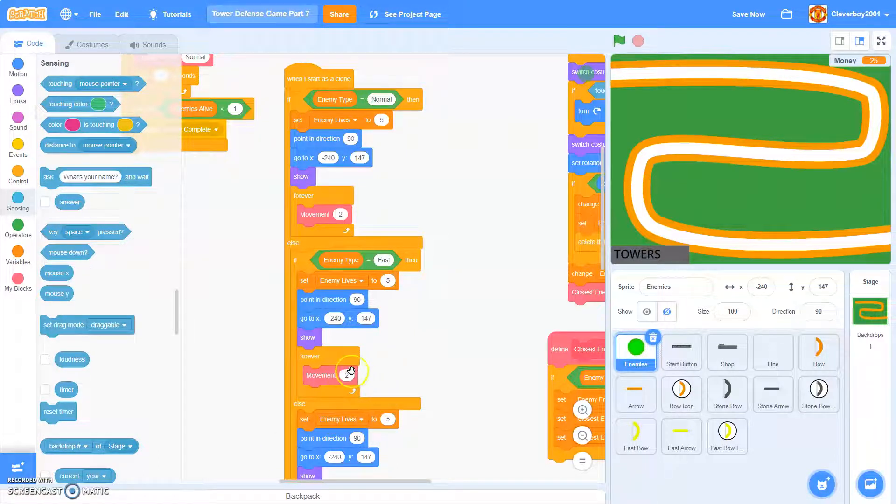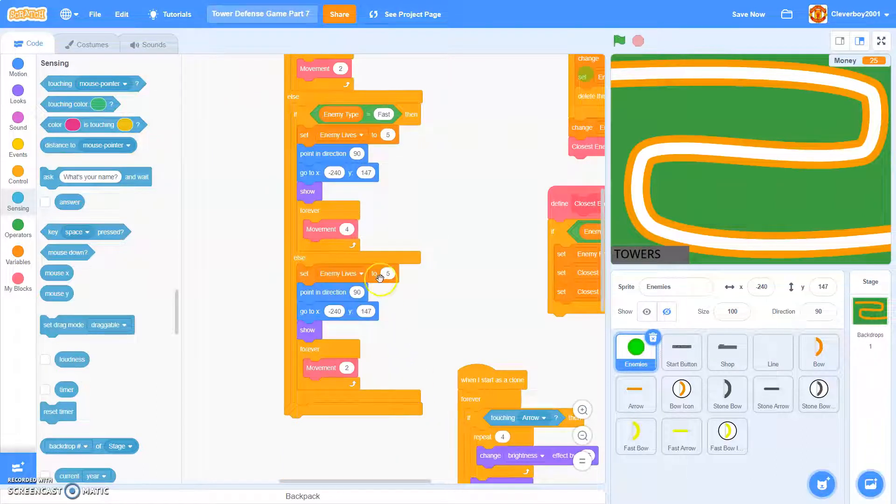And we'll set the movement to 4. In the scroll run, put this — the 10th, and move run will be 1.5. Let's test it.